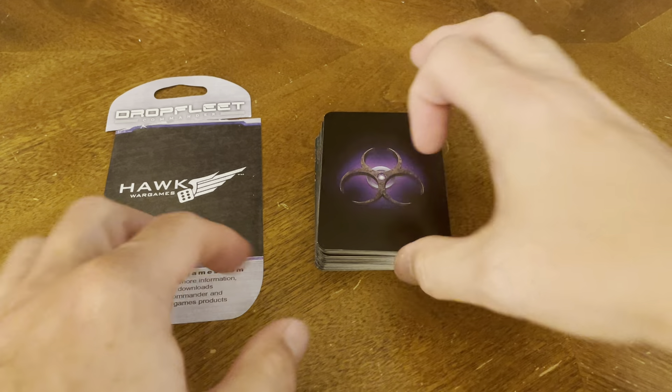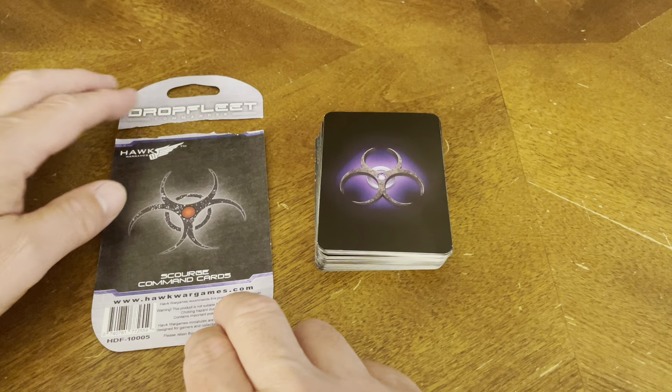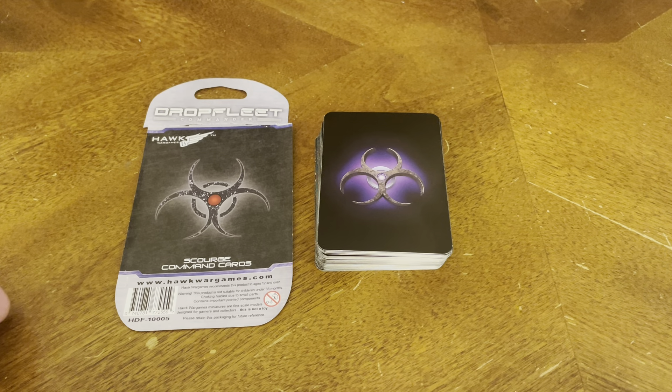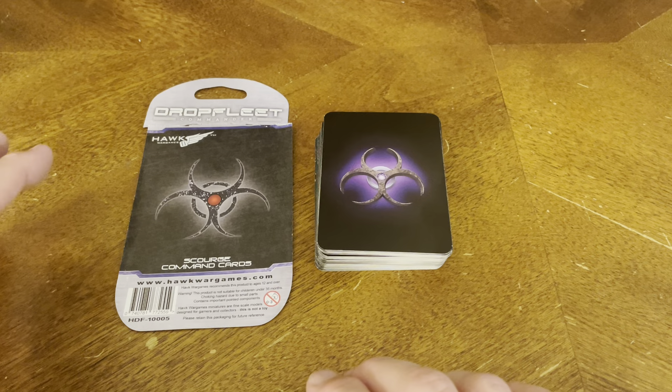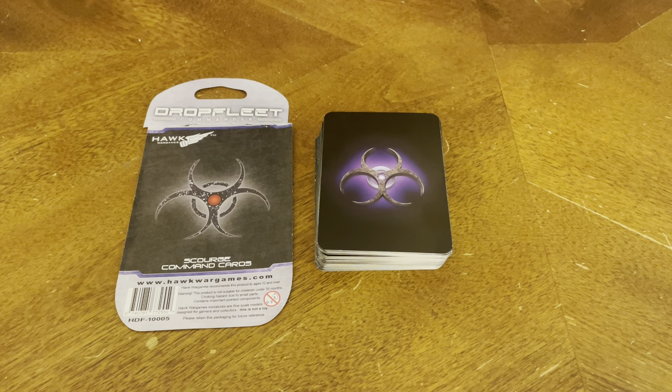So there you have it — that's everything that's included. This concludes our unboxing of Drop Fleet Scourge Command Cards, brought to you by Hawk War Games. For more information, go to hawkwargames.com. You need a copy of the Drop Fleet Commander Core Box Set and the main rulebook to use these cards in a game — they cannot be used in a solo fashion.